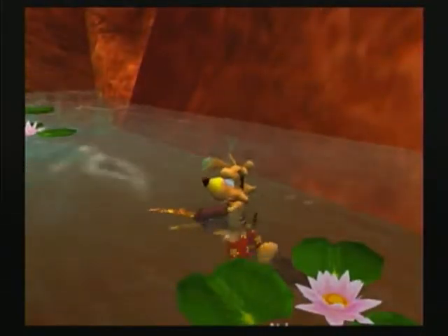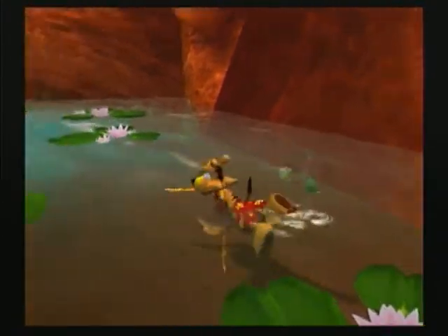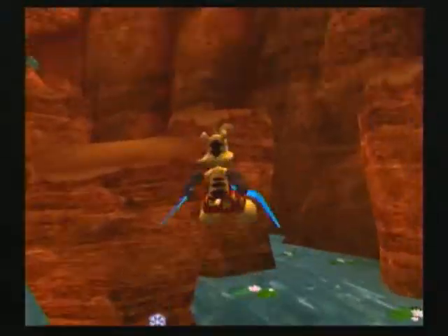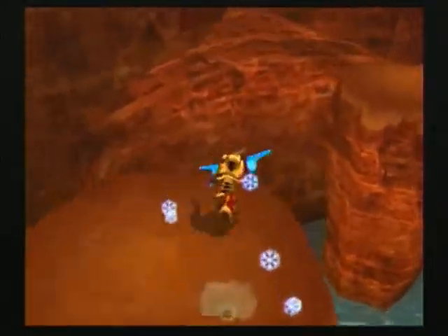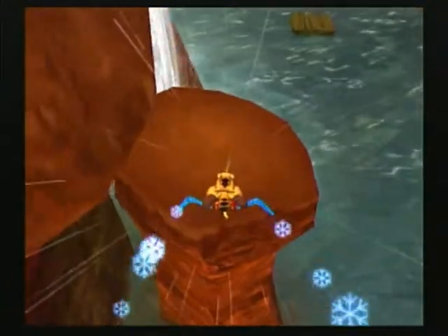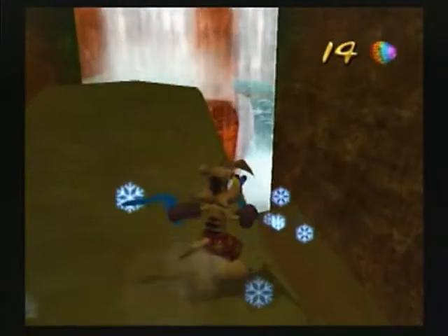Number thirteen: climb on the pillars to access the upper part of the cave, behind the waterfall. That's the one we did. So yeah, you basically just climb up this and then go behind the waterfall. And if you glide right into the waterfall you get dangled right there.